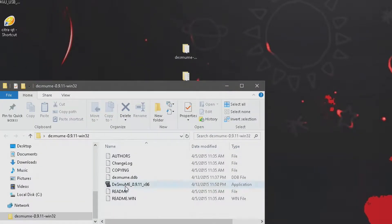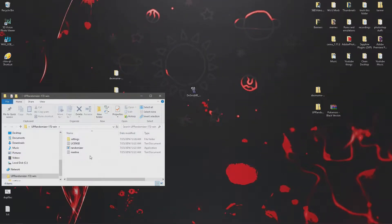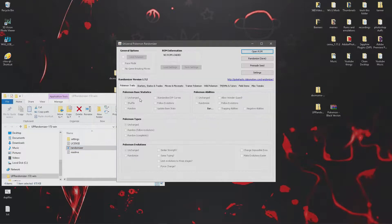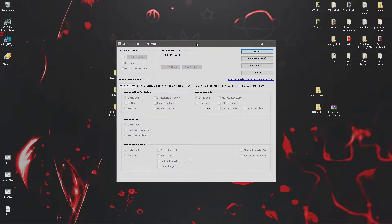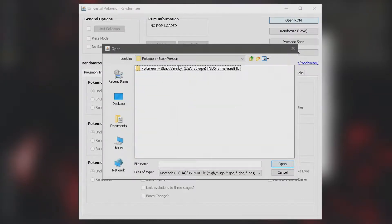Here is the emulator we're going to use — move it outside — and then here is the randomizer. Open that up; it should open up a nice large window. And you want to go ahead and find the ROM on your computer and then just press 'Open ROM' and find it on your computer.